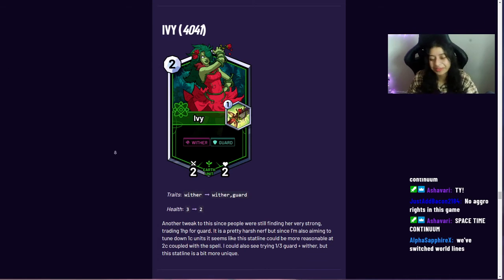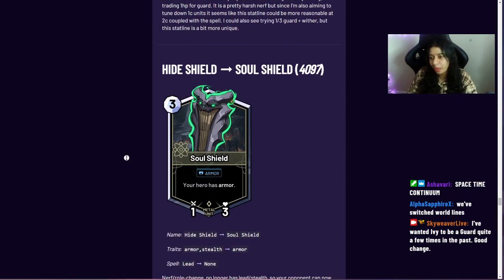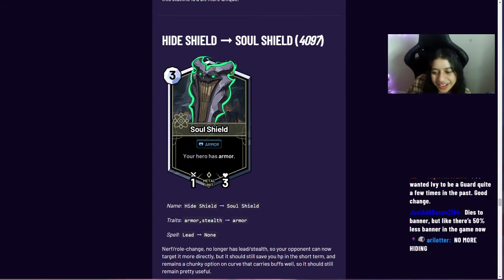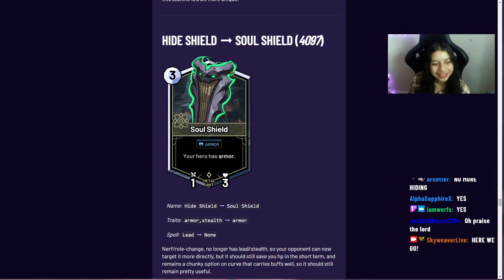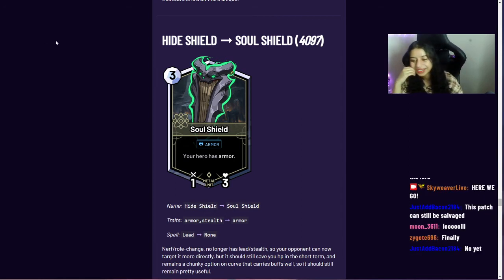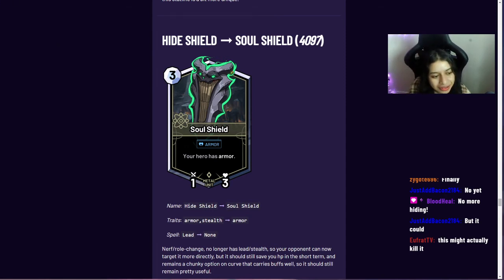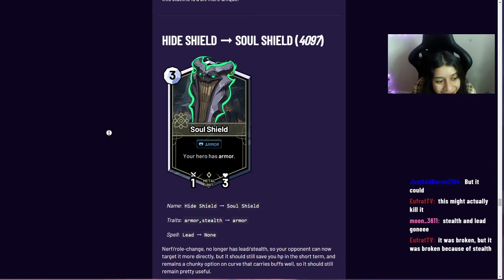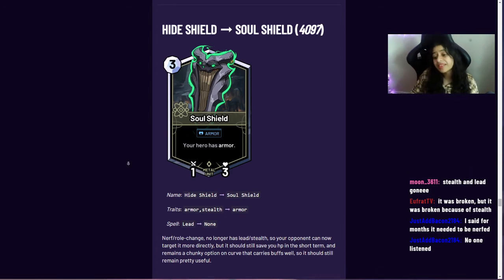Hide Shield is now renamed Soul Shield — and it lost both stealth and lead. People caught on to how good it was within the past few weeks after no one played it for four months. It was broken primarily because of stealth. The name change is fitting — no more hiding, it's soul. Lead could be re-added if it becomes unplayable, but it should still be fairly good.